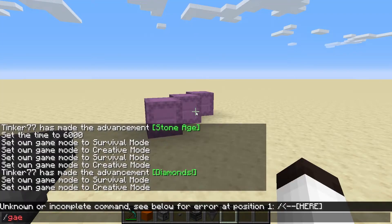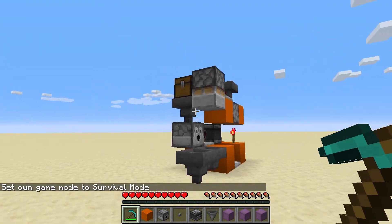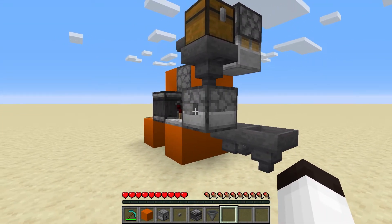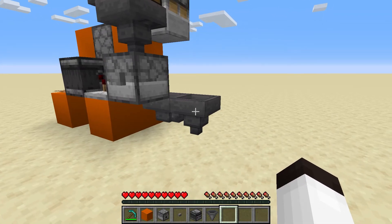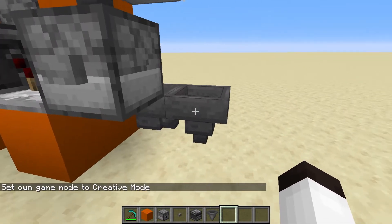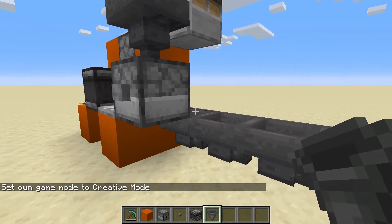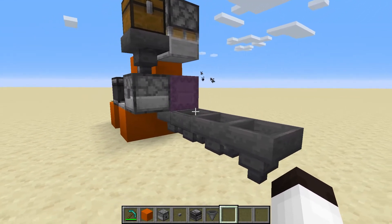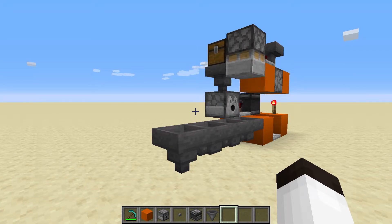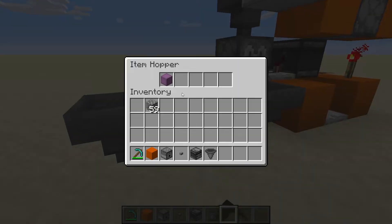I'll put a hopper with a chest on top for easy loading, and add some extra hopper storage. Going into survival, I grab the three Shulker boxes and put them into the chest. This does not start automatically — it waits for you to press the button the first time, and then it runs on its own. Press the button: the first Shulker gets placed, unloaded, and broken. The next Shulker goes in, gets unloaded and broken. The third Shulker gets unloaded and broken, and the system is done — four diamonds and a Shulker box, four oak logs and a Shulker box, four cobblestone and the last Shulker box.